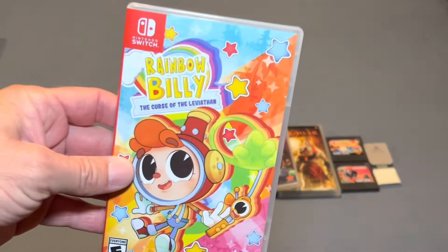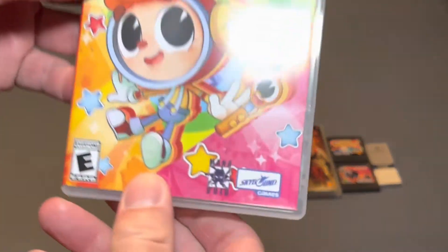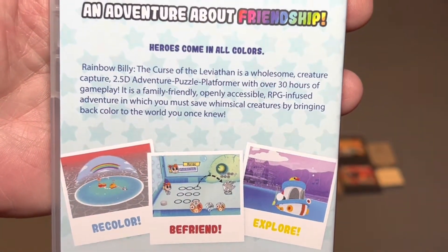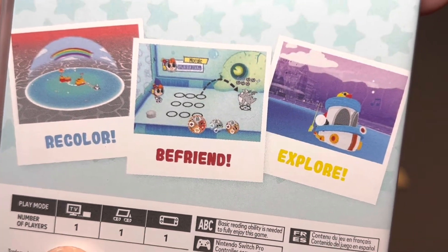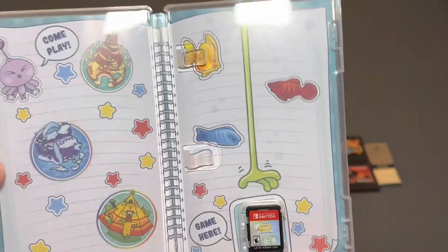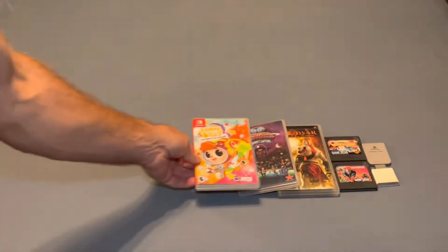The next game I picked up is Rainbow Billy: The Curse of the Leviathan. This is a complete-in-box copy — unfortunately they did not have a sealed copy. But this just looked like an interesting style game. The pictures on the back don't do it justice; if you pull up gameplay footage, this looks really interesting. I got this for half of what it's going for.